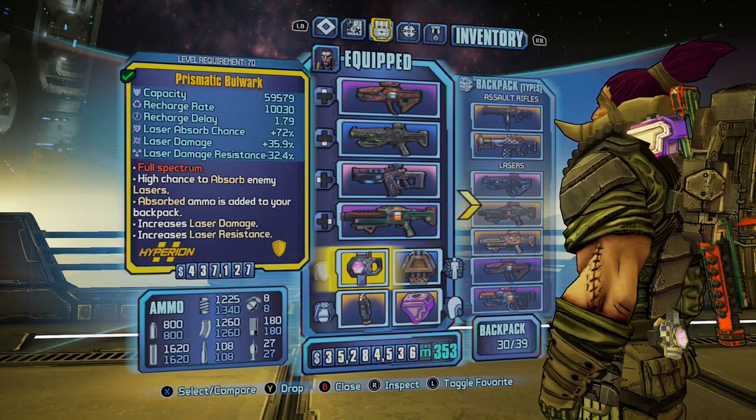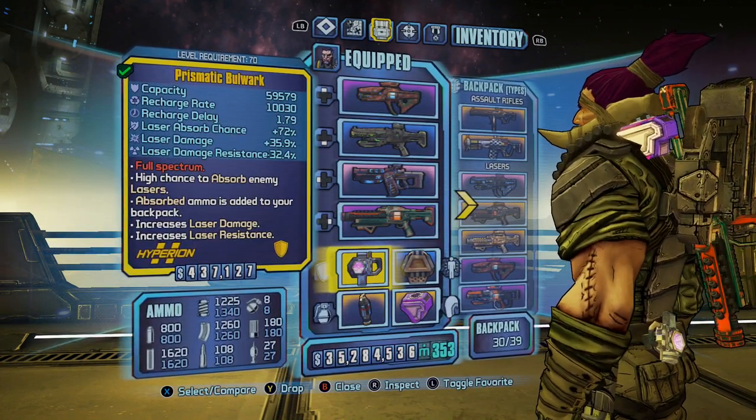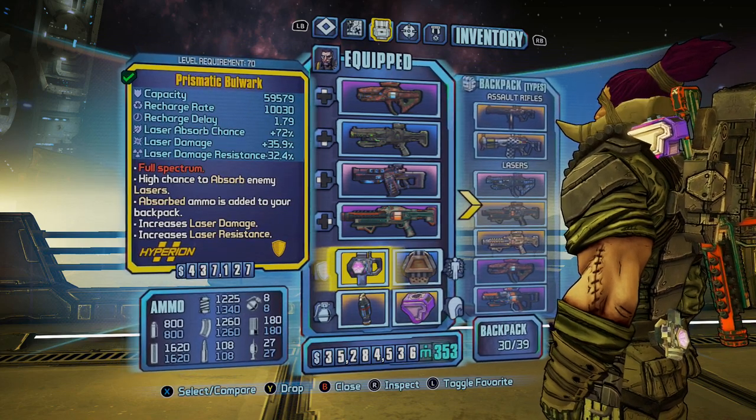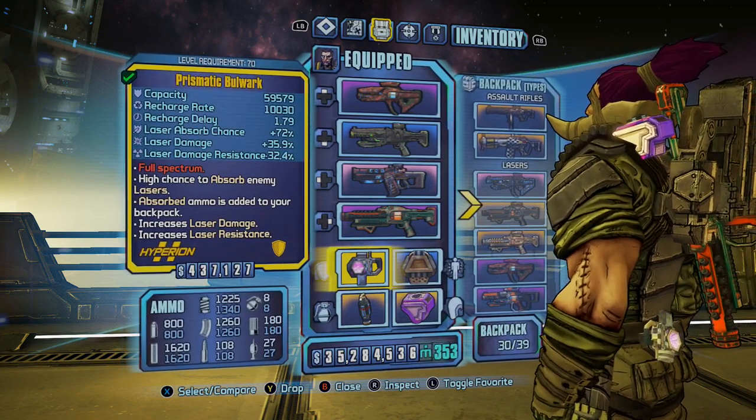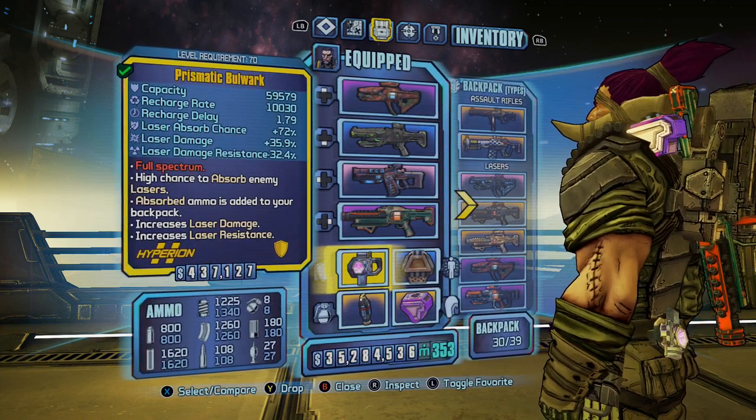First you do need the Prismatic Bulwark shield. You're basically only using this for the laser damage plus 36%. It is nice when you're getting shot at by an enemy using lasers to absorb them, but this rarely happens.